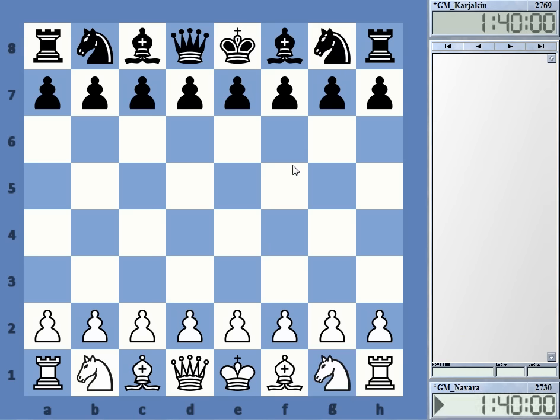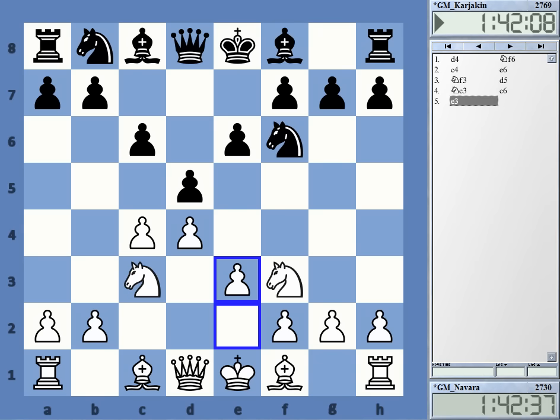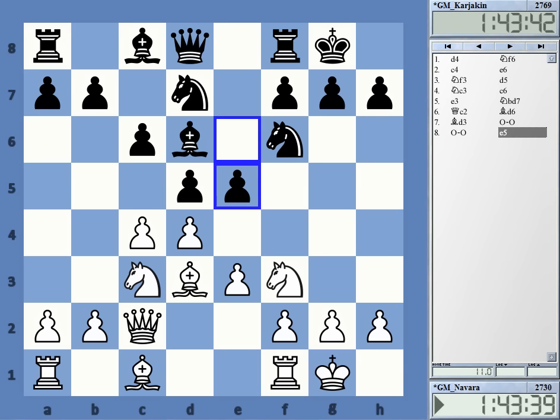We also had the game Navara-Kayakin, and that was arguably less thrilling even. We got the Semislav with queen c2, and Kayakin goes for the line with e5. Over breakfast I had a quick look at some of the broadcasts done yesterday live, and Jan Gustafsson coined the term 'Berlin-nice' - getting the position simplified to a draw. This is what e5 tends to do.